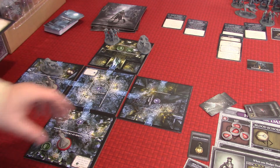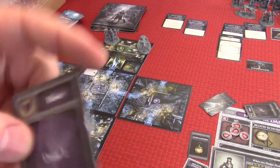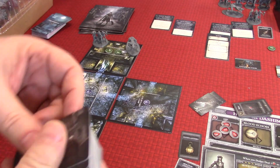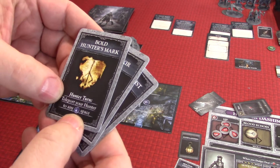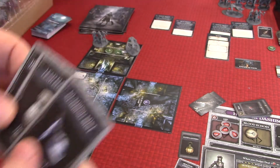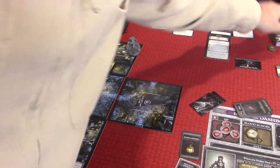Since we're in a pretty safe space, we're not going to activate the monsters up in the north part. We'll use this to interact and get three consumables to choose from. We've got the Bold Hunter's Mark — teleport your hunter to any space — the Lead Elixir — on attack, block one damage — or the Numbing Mist — on attack, the enemy's attack loses all effects. I think that's better than just reducing damage, so we'll take that one. The other two get discarded to the bottom.